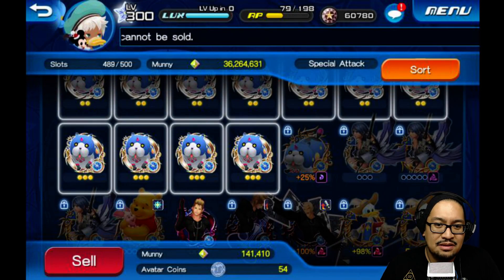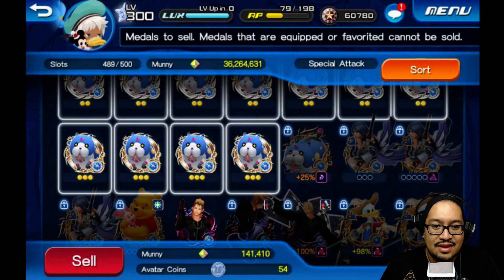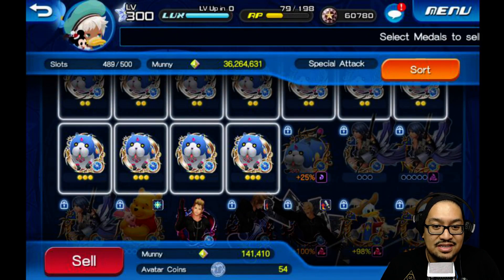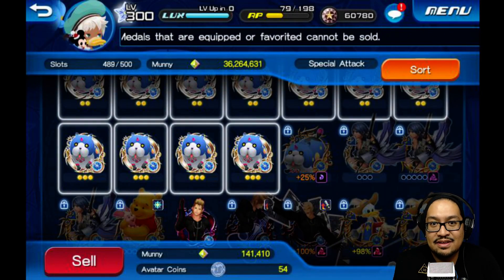54 avatar coins might not seem like that much, but it's fine. It's something you can do especially if you're in an event where AP cost is zero or very low and it's farmable medals — go for it.